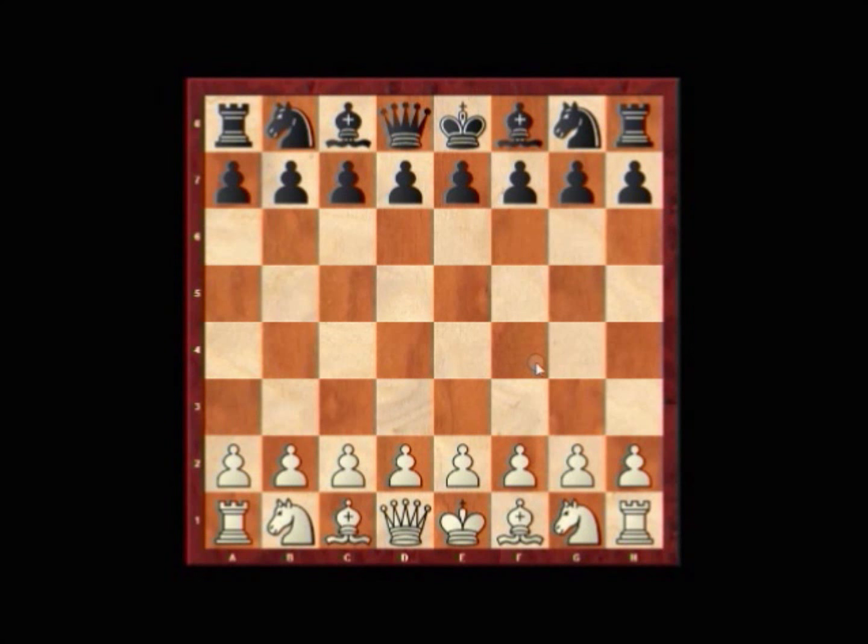Welcome to today's episode of How The Game Was Won. Today we are at the European Team Championship for the match between Ukraine and Romania. We have Ivanchuk with the white pieces and Lupalesko with the black pieces.